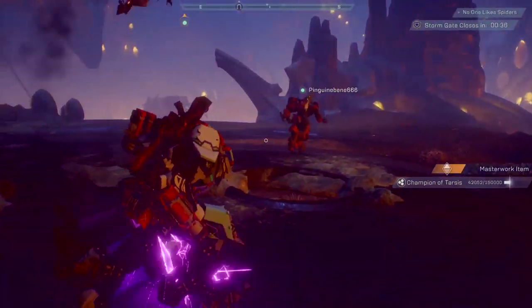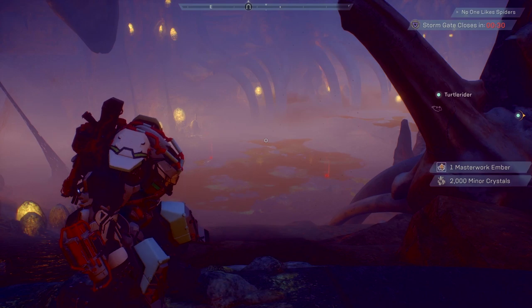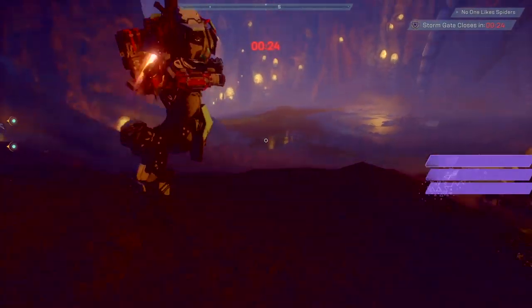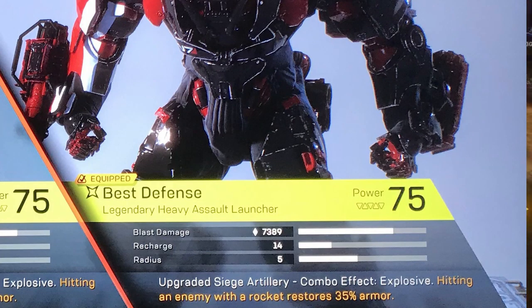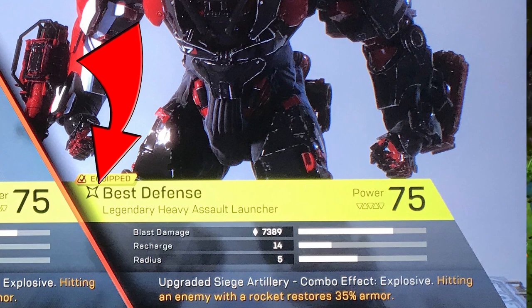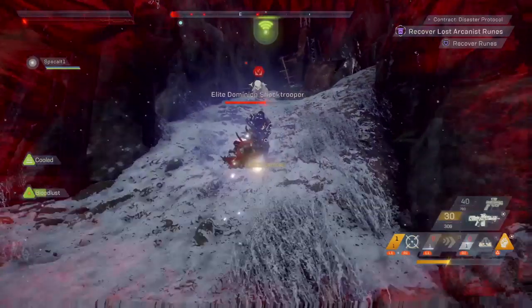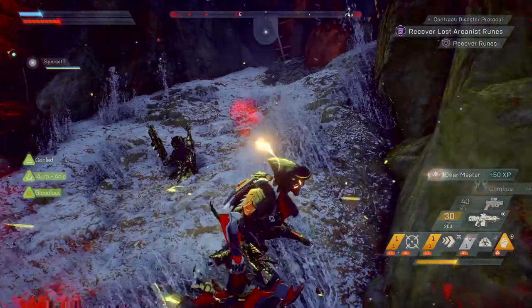So what abilities can combo? There are a select few weapons that can detonate but I wouldn't rely on these — they're more of a gimmick. Maybe the Truth of Tarsis can be utilized here, but I would steer away from weapons as detonators for the most part. Your melee and abilities will be your main detonator. You'll see a symbol on screen next to your items and abilities — that symbol signifies this ability is a detonator, and if it hits a primed target it will detonate, creating a combo that deals a lot more damage than a standard hit.